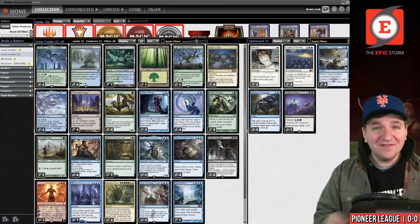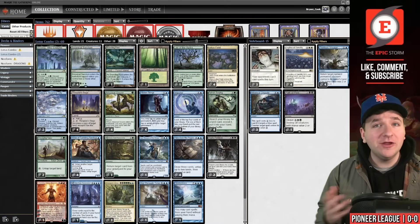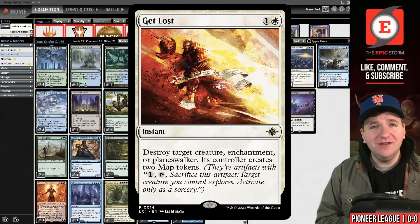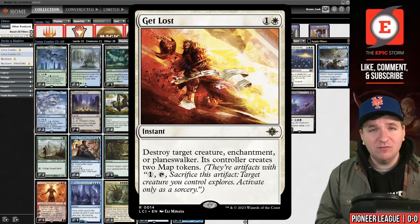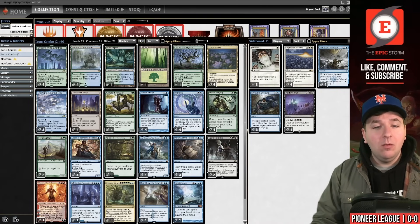This is the decklist. What is the secret tech for beating Get Lost? Well, before we get to that — what is Get Lost? It's an instant from Lost Caverns of Ixalan that for one and a white can destroy target creature, enchantment, or planeswalker. Your opponent gets a Map token.